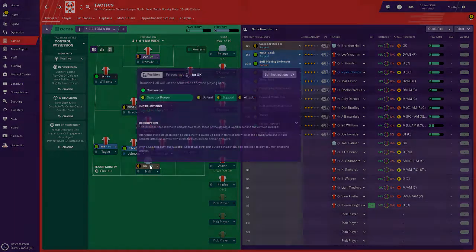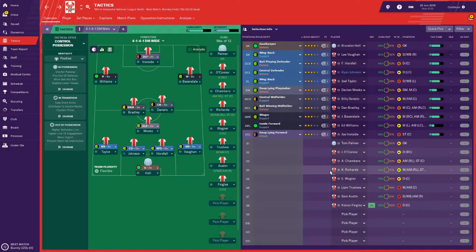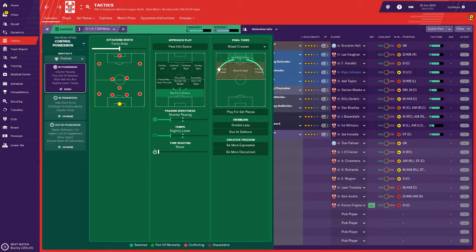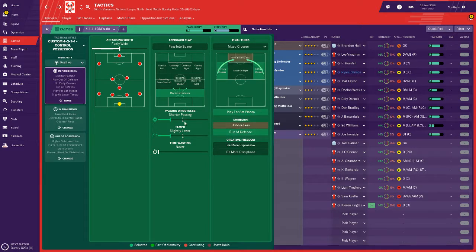I'll sort all this out properly later on. So right, that's probably the formation we're going to go with — 4-1-4-1 — but technically that's a 4-3-3 when you think about it. I'll probably change the tactical style to some kind of wing play because Ironside is definitely a target man. We're probably best playing control possession, ping it into the box, hit mixed crosses, play for set pieces, run at the defence, put this on standard.